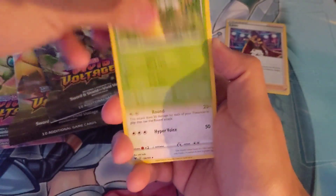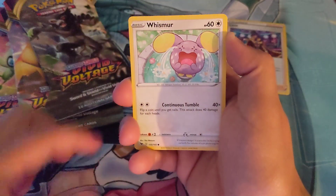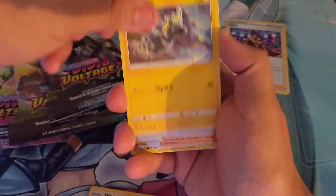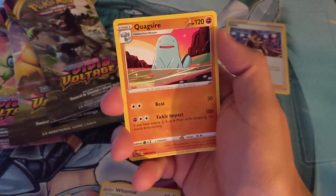Next one: Cocuna, Lauderd, Wyndham Stadium, Whismore, Exeggcute, Woolbat, Beldum, Blitzel, Beauty Reverse, and Quagsire Rare.